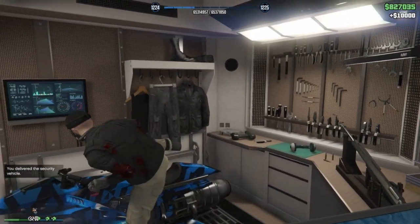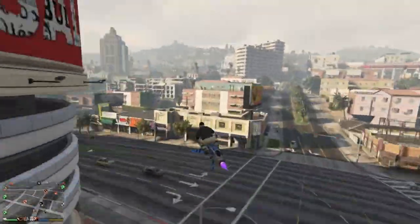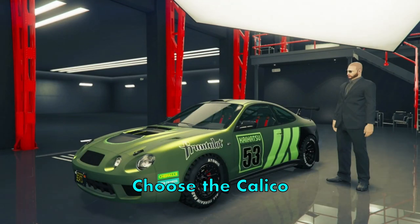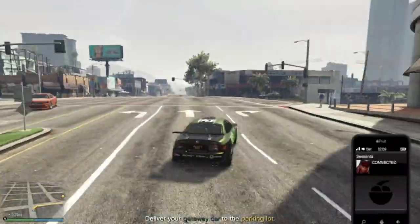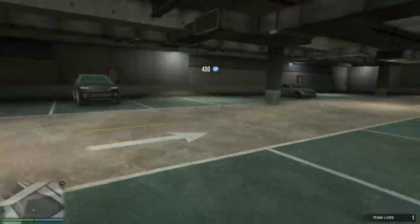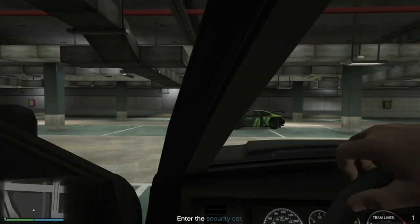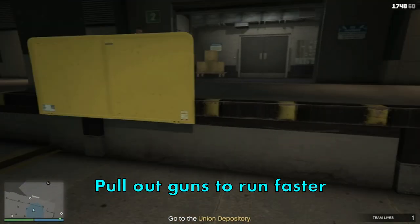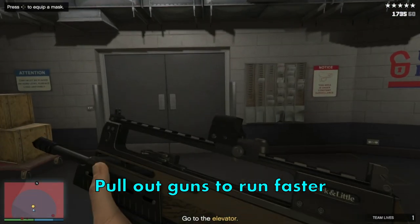Hop on your Repressor and head back to the auto shop to start the finale. The best car to use for this one is the Calico. When you exit your car, jump to go faster and get it. As soon as you arrive, pull out your gun. This will alert the guards but also allow you to run at full speed.